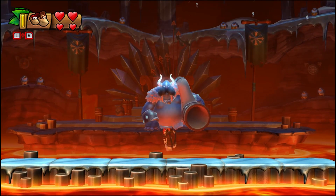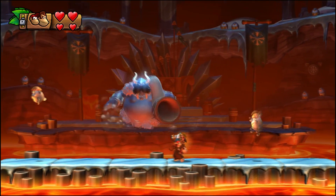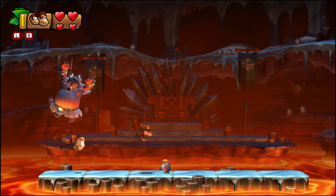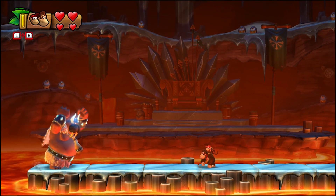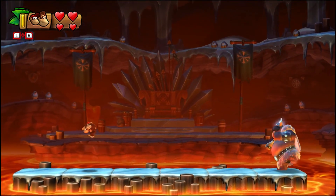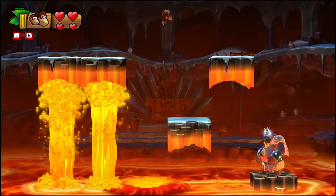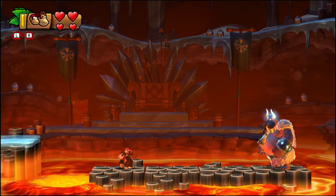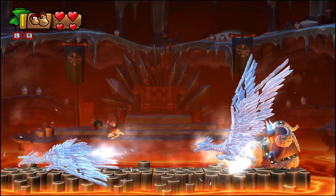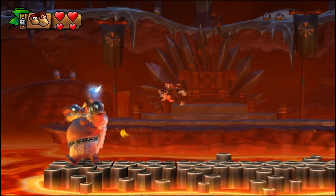I wonder — when your only attack is jumping on something — how you can really improve these kinds of bosses. I feel like every platformer where your only attack is jumping has this problem. In Sonic, many of the bosses go on too long. In Mario, many aren't — well, they're too short. It depends on which Sonic game you're talking about, because most Sonic games the bosses can be killed really quickly, and half the fun is finding the effective strategy without abusing invincibility frames.